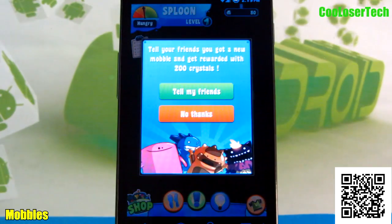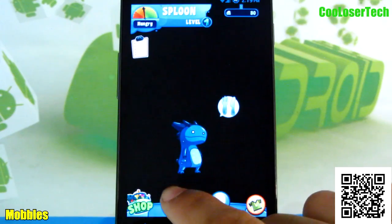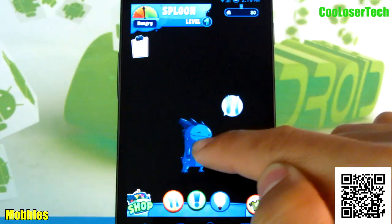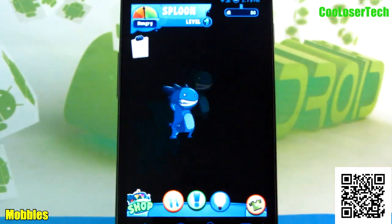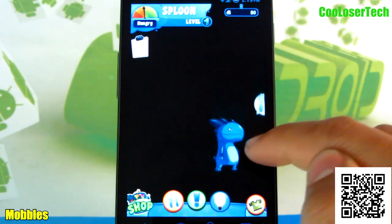It's called Sploon! So now I got a hungry guy. Let's click on this little food item — I'm going to feed him. I can grab him and throw him around, and they like being thrown. He's out of the screen right now and he'll get happy points.